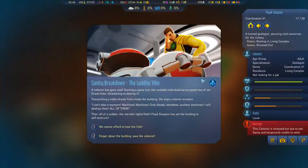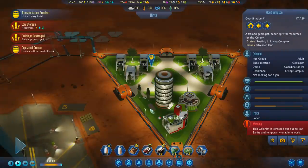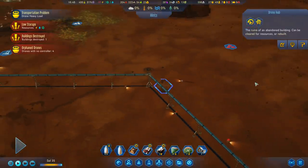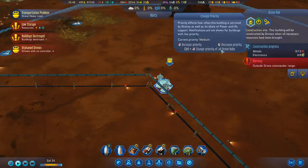We have a crazy colonist who's destroying all of our robots and stuff because he's become a Luddite. 'I can't take it anymore! Machines! Only bloody senseless solely machines! I will destroy them all!' Floyd Simpson. Do we save the colonist or do we save the hub? I can afford to lose the hub, so we're gonna save this guy even if he is gone crazy. The building has been destroyed. So that's irritating. We're gonna have to rebuild this, unfortunately.